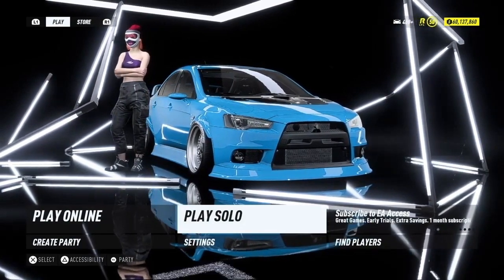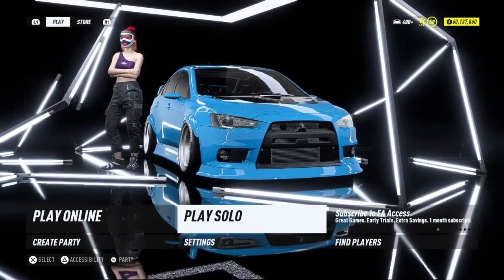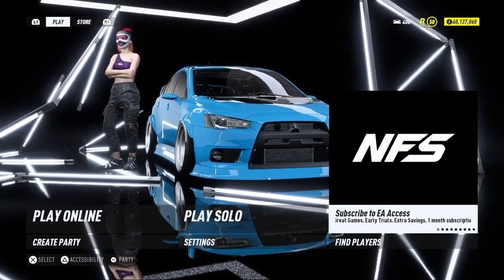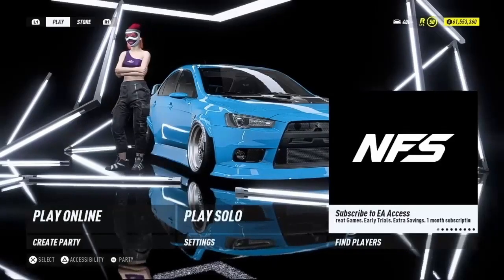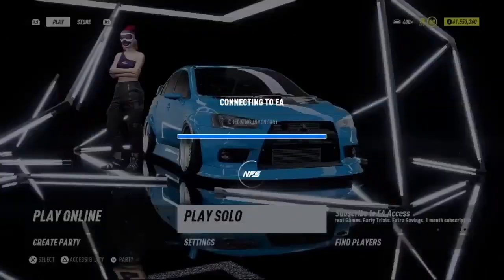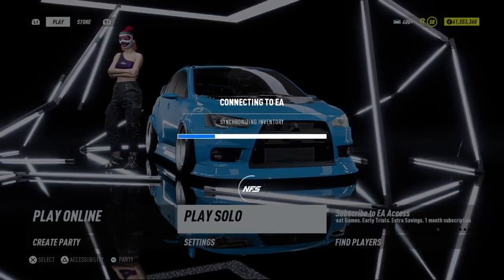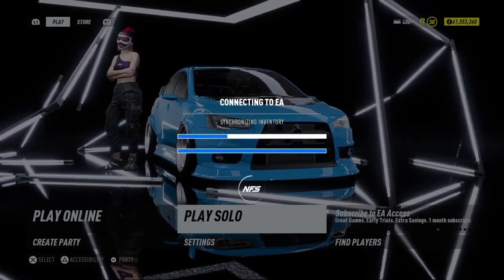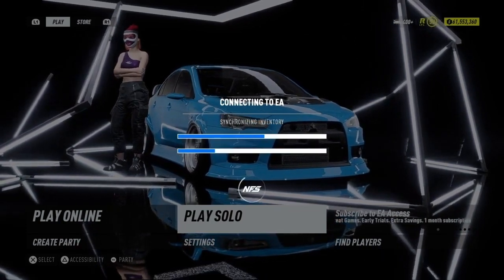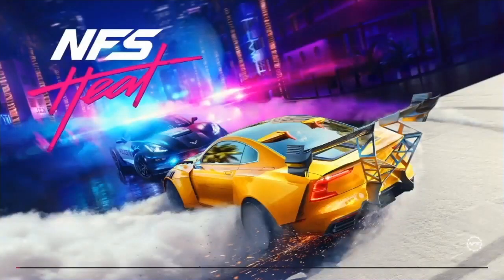Click Play Solo and it will take you to the session. Once you're in that session, just go to an online session and your cars and money will be there. Even if you start the game again, you won't lose any money. I've got 61 million now. If you want to end the glitch and you're happy with the money, go to Play Solo — it's connecting to the EA servers, checking inventory. It should take me to my lobby, and as you can see my money is still there. The car's been sold but it synchronizes everything.